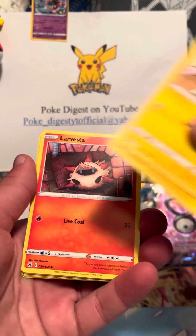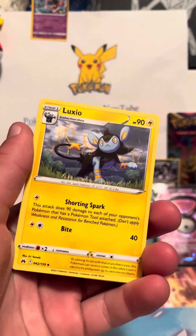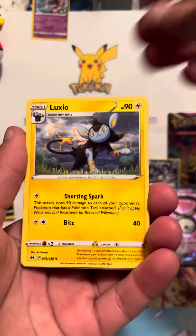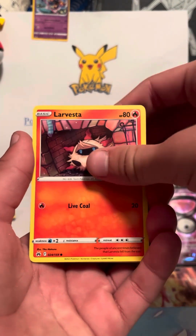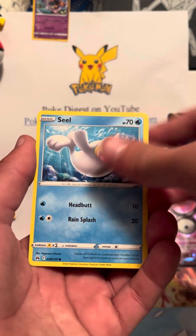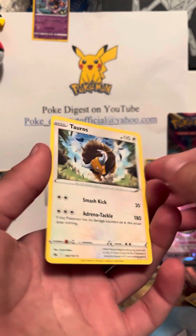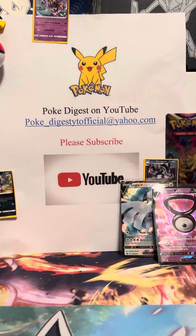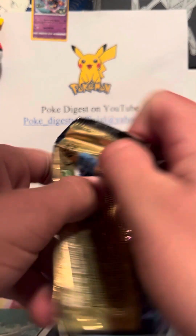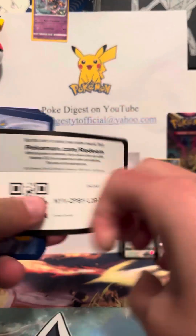All right, it's four packs so I need to open one, two, three — I keep thinking of Scarlet and Violet. All right, we're good now. Luxio, Ultra Ball, Shinx, electric, Slarvist, Oddish, Seal, Potion, Exeggutor, and a Taurus. I'm not used to seeing non-holos, because every pack of Scarlet and Violet you open now you just get a holo every pack. All right, that's a good code card.